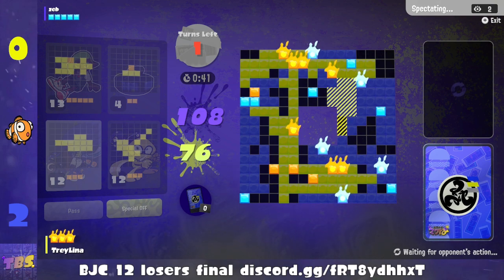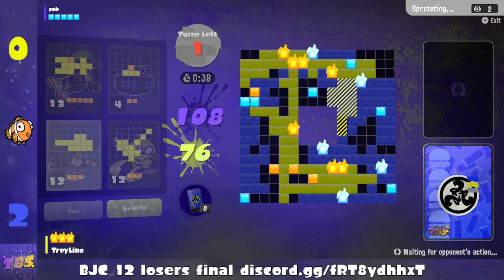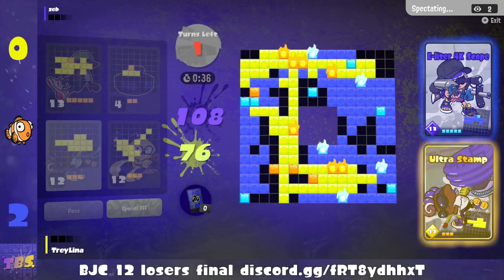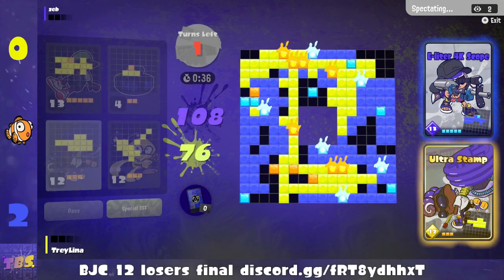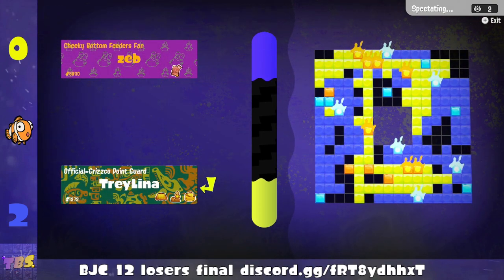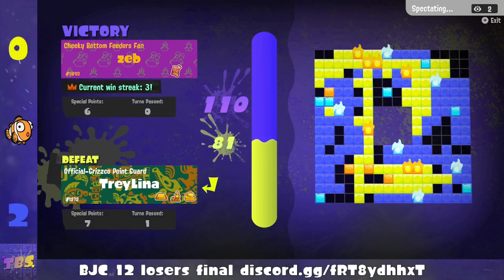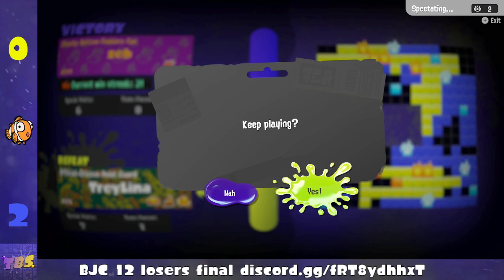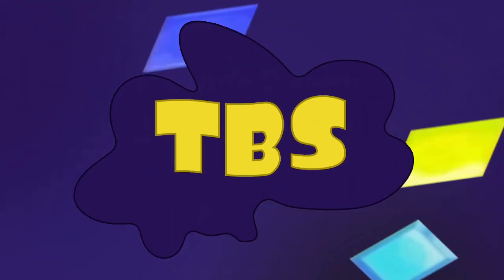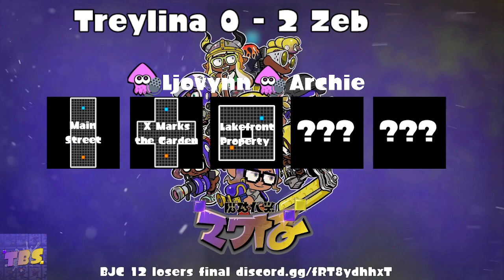I think Zeb could pass here and still win. Zeb's not gonna pass — Zeb's gonna drop the special from the EU leader scope. Very, very well played from Zeb. Convincing 3-0. Zeb knows how it feels to be in his rival's shoes, because we've got a happy little rematch coming up in the grand finals — the actual grand finals, not the fake grand finals.